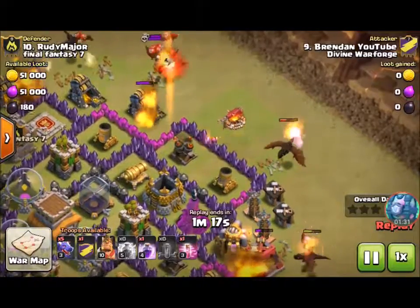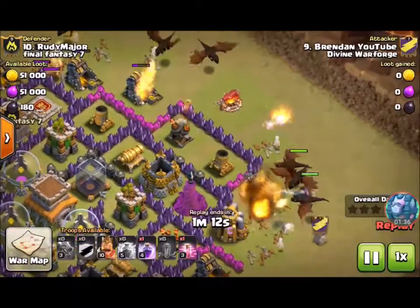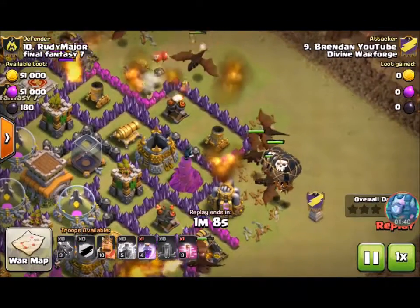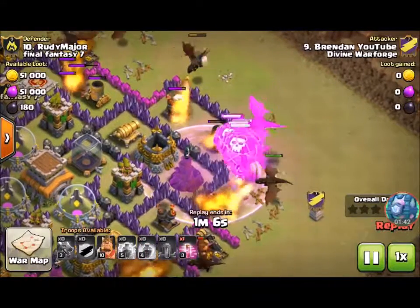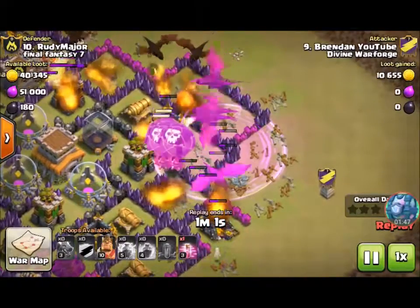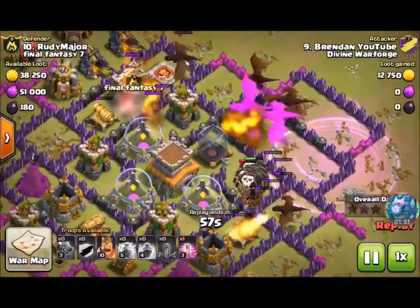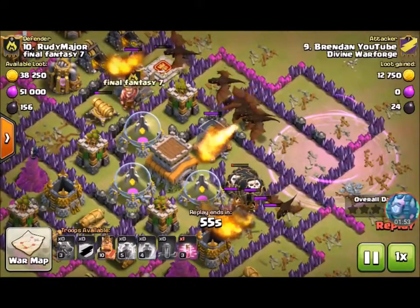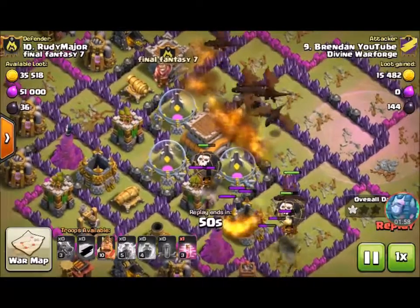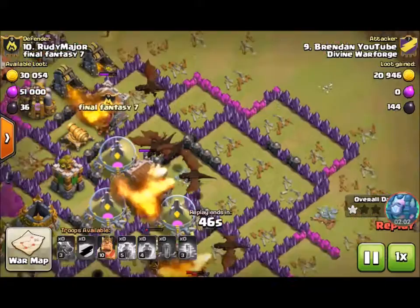This is how I normally do it: I clear all the outside buildings with a couple of dragons, then place a whole bunch of them in the center, then I place a rage along with my balloons behind my dragons. They took on both air defenses already, so as you can tell this is going to be a three star. That's how you funnel them in to go after their defenses.